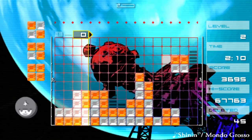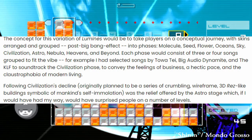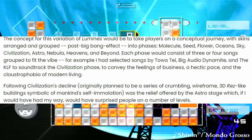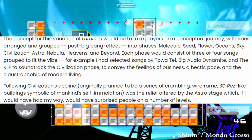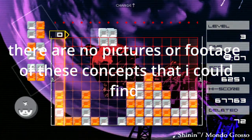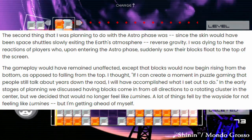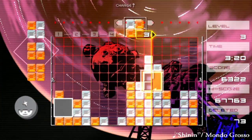Early on, it was planned for the game to be structured like a journey, going from theme to theme every few songs. The order was Molecule, Seed, Flower, Oceans, Sky, Civilization, Astro, Nebula, Heavens, and Beyond — and would tell a story with philosophical meanings. Examples given would be a Civilization skin with crumbling wireframes signifying humanity's self-immolation. This would also mean new gameplay opportunities: in the Astro Phase, where humans go to space, the blocks would flip upside down, signifying humans defying gravity. They even thought of blocks falling into the center, but decided against these changes as they didn't feel like Lumines. James notes that many things weren't implemented for that reason, which kind of sucks — they really were ambitious in making it different and unique.